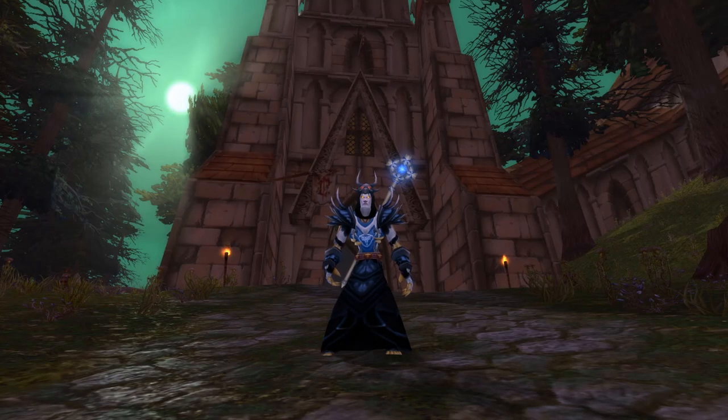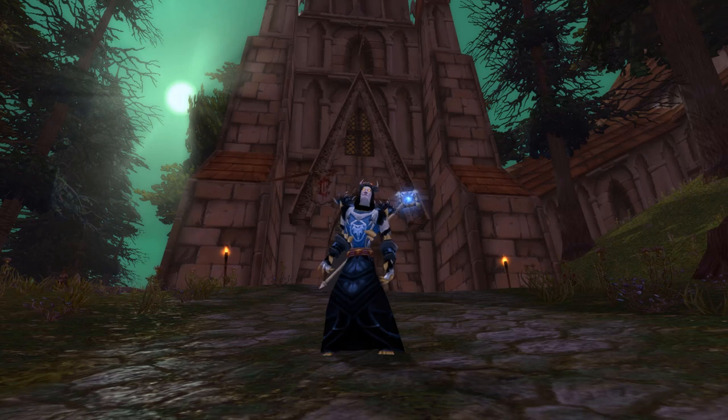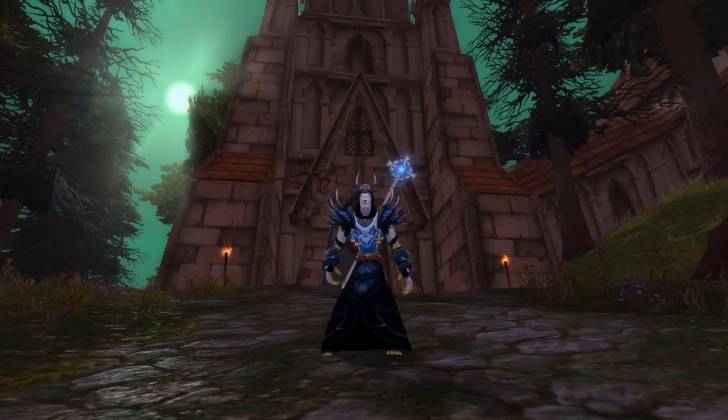The main requirement is 60 plus frost resistance with your ice armor buff up. This is to resist the frost bolts, and when you take the talent Magic Absorption, you have a chance to restore 5% of your mana every time you resist one of these frost bolts.